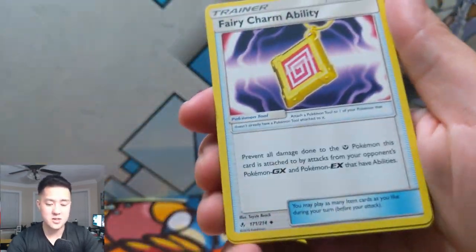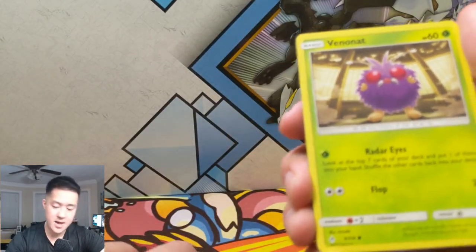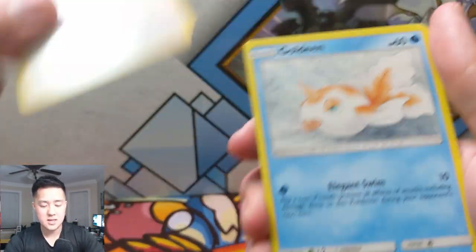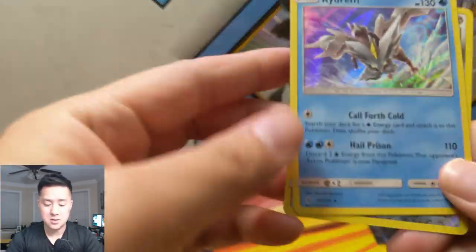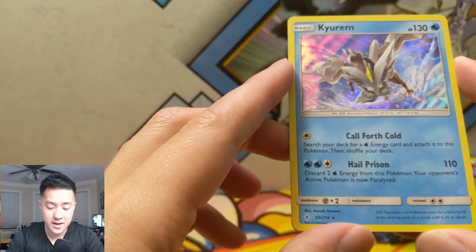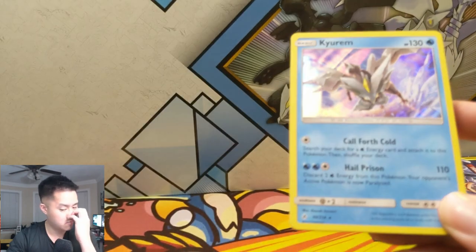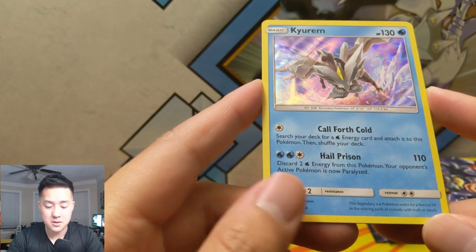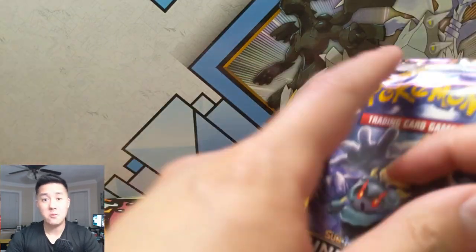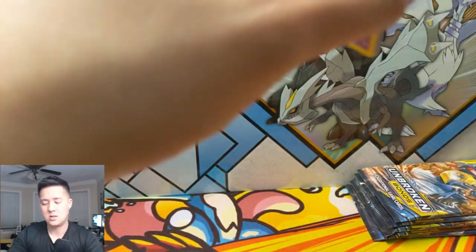All right, we have a Psychic Energy, Fairy Charm Ability, Tyrogue, Stealthy Hood, Tangela, Venonat, Rattata, Goldeen, Darumaka, Heracross — and then a Kyurem! Let's see what this thing can do. Call Forth — cold, I like the name of that attack — search your deck and add four Water Energy and attach it to this Pokémon. Wow, that's pretty weak. And then Hail Prison: discard two Water Energy from this Pokémon — their opponent's active Pokémon is now paralyzed. That one's interesting.